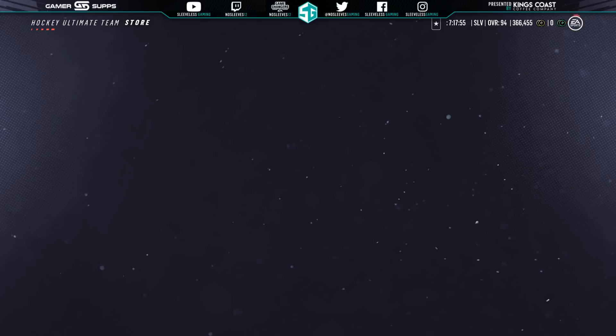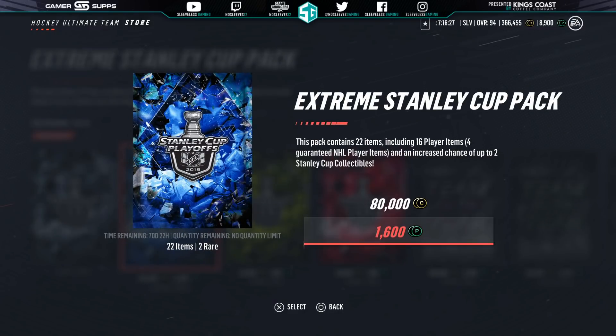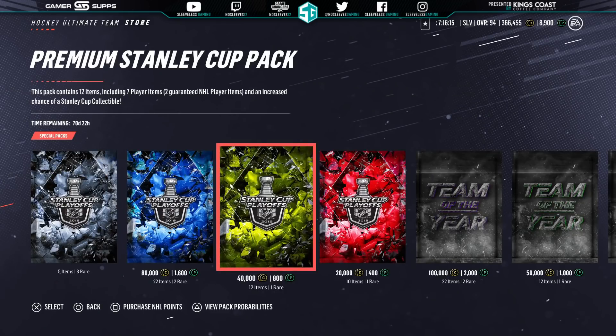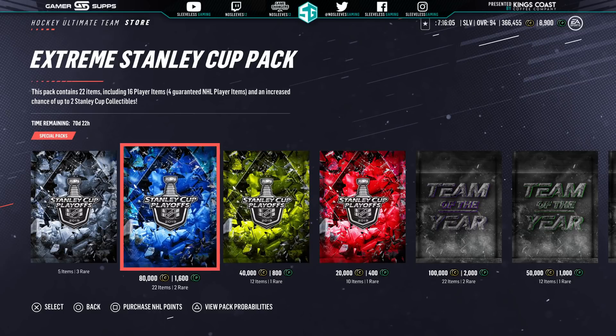Let's pull some packs. I want to make sure I grab the ones that have the best chance at collectibles. In my honest opinion, to pull in packs — at least if you get the collectibles, you make out with some coins. Especially because the collectibles are going for $40,000 right now. They'll drop, but with playoff player cards being so rare, the only way to get them is to do the choice pack, and that's $18,000. So they might not drop all that much.